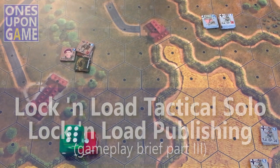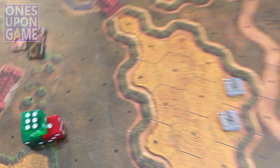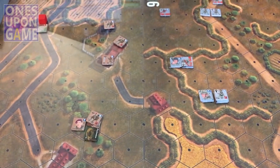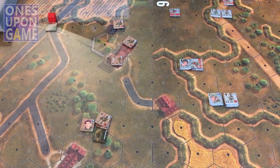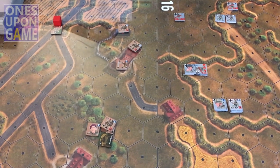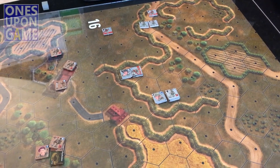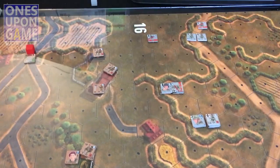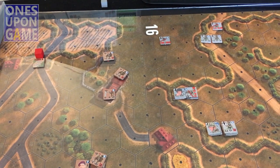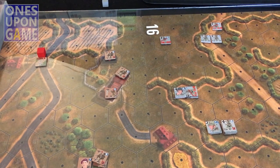This is about to start turn two. We've gone through the administration phase, removed all the markers. Essentially what happened is the AI is playing the British here, who are the defenders, and they ended up passing several times in a row, which made sense since they're defending as my Germans advanced, and then they took full advantage of opportunity fire. I tried to bait them out to trigger the opportunity fire, sacrificing a few units.